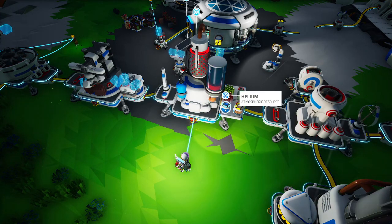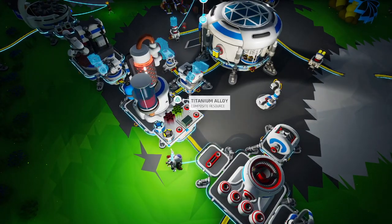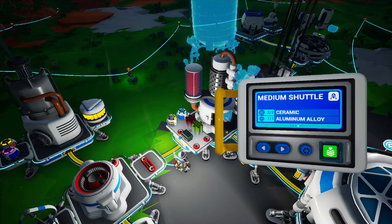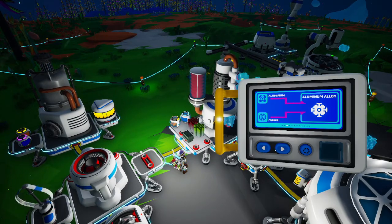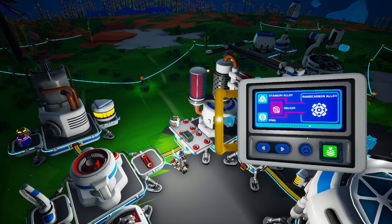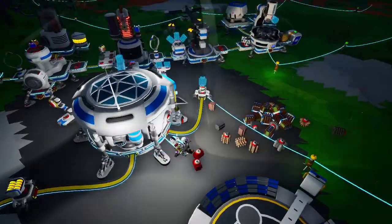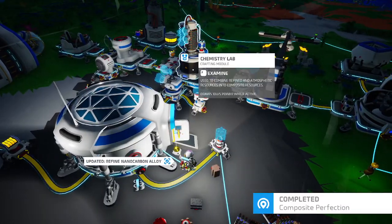We already have our steel and titanium alloys, so that's perfect. Now you can go on here and get our new shuttle brewing. We change this to nano carbon alloy — helium, titanium alloy, and steel. This will get us a mission complete and a great reward, so let's get over there. We have room in the backpack — composite perfection.